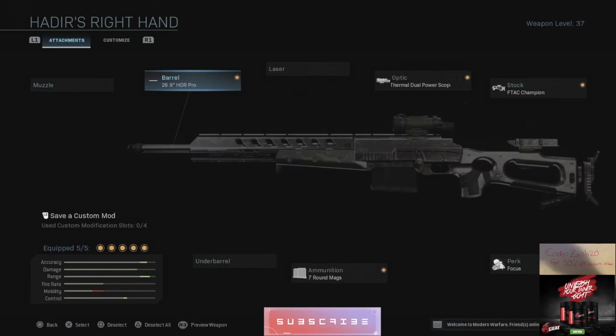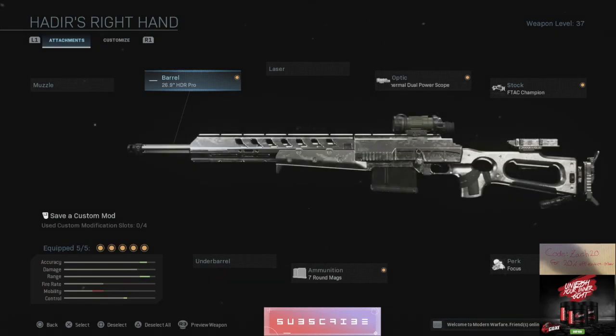For the HDR, I didn't change it much. I put the 26.9 HDR Pro barrel on it — highest damage, highest range. I put the dual thermal sight on, and I change distances depending on where I'm sniping, whether it's a building above me. The FTAC Champion stock for aiming stability. Seven-round mags because I miss a lot of shots. And I use Flinch resistance so that if I do get shot while I'm trying to snipe, there's less flinch.